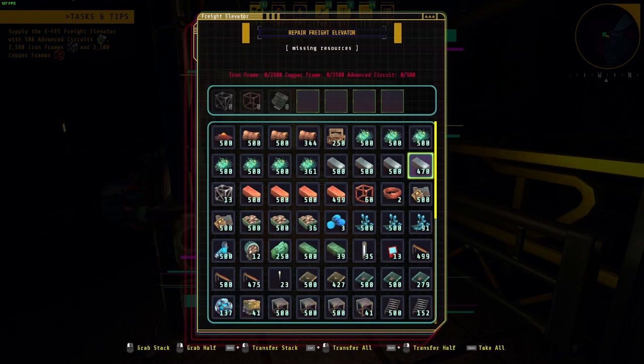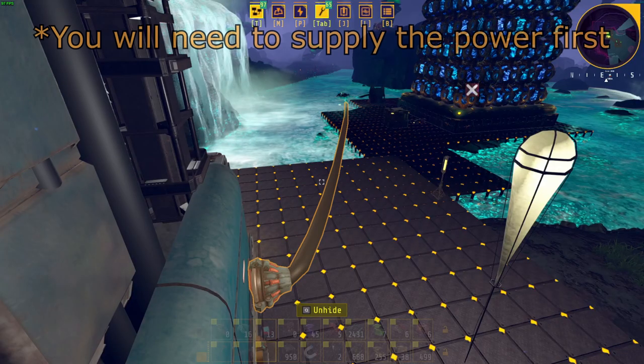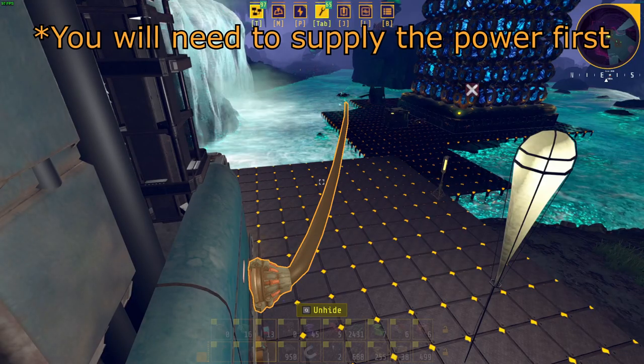After leveling up the terminal, to repair the Freight Elevator you will need 2,500 copper frames, 2,500 iron frames, 500 advanced circuits, and 1.2 gigajoules of accumulated charge.